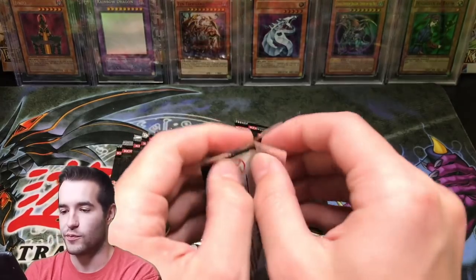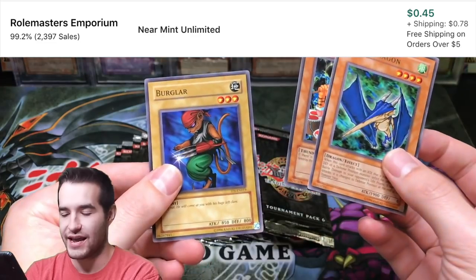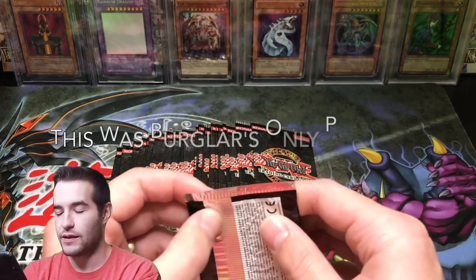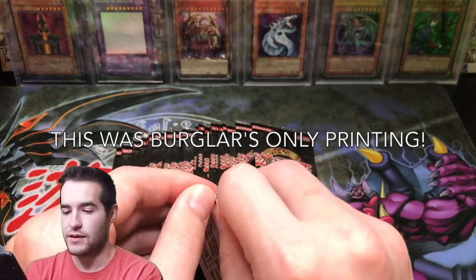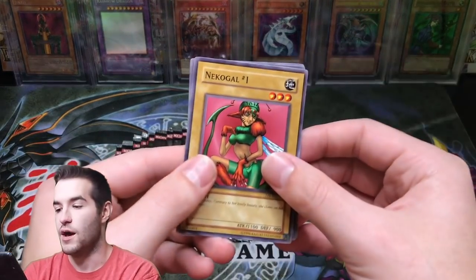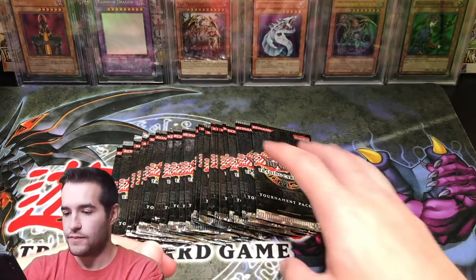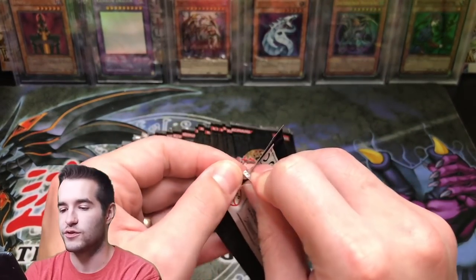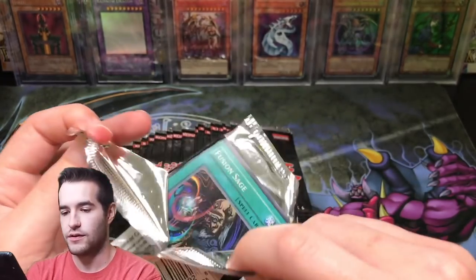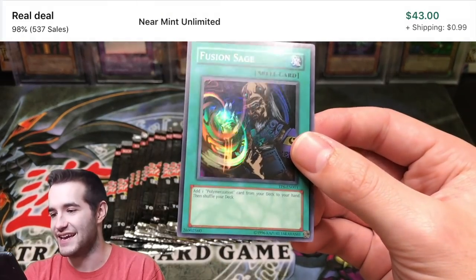Let's see these next packs — please don't be a holopack, that would be bad. Spear Dragon, Thunder Nyan Nyan, and a Burglar. Burglar — I don't know if that's ever been printed again because I've never seen that card. Nikugo, Last Turn — that's the first time we've seen that one, and Clown Zombie. I'm not sure which of these commons are worth anything. I'm sure some of them are worth a little bit because it is TP6. Oh, we have a magic card! It's a Fusion Sage — it is a holo, but it's a Fusion Sage, unfortunately. Not the one we're looking for.